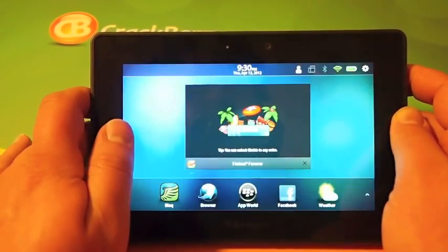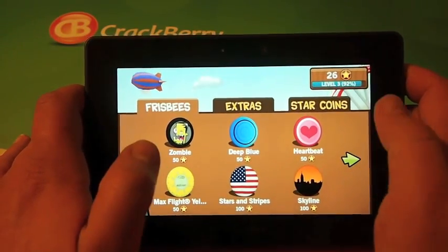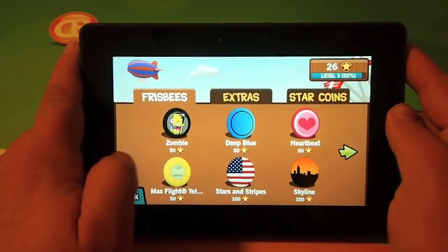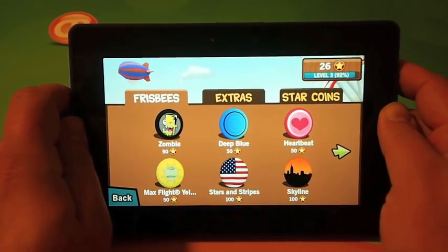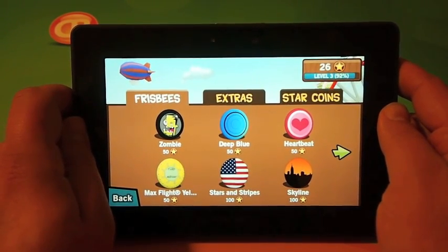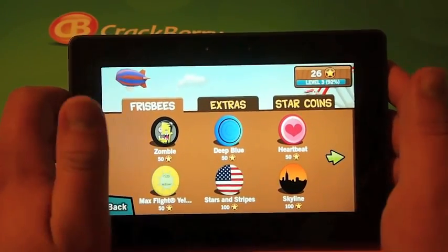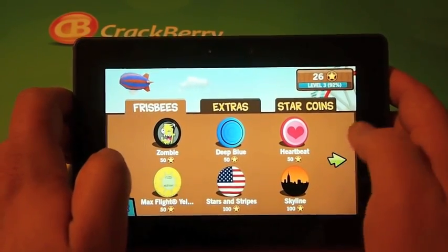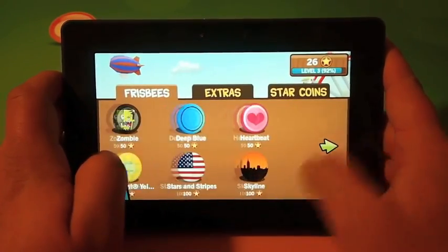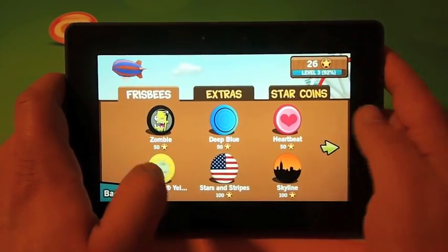So again guys, this is Frisbee Forever, available for the BlackBerry Playbook. It's currently available as a free download, though some people were seeing it at 99 cents earlier when it came out, so it might jump up to a 99-cent download. If you're interested, I would definitely recommend checking it out — grab it while it's free if you can, but it's definitely well worth the 99 cents the developer is charging.